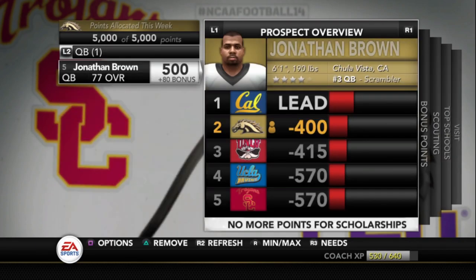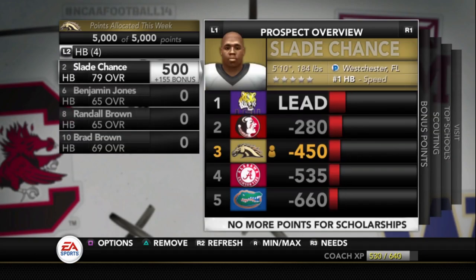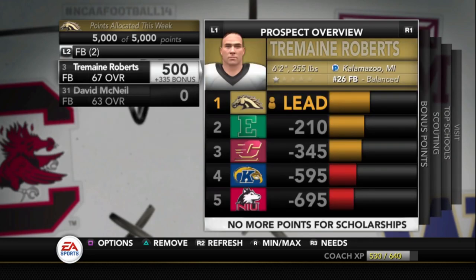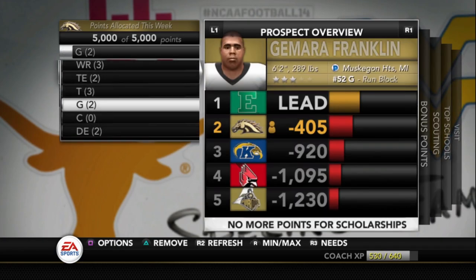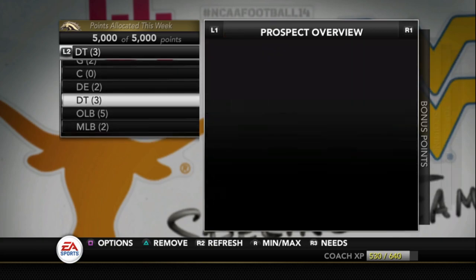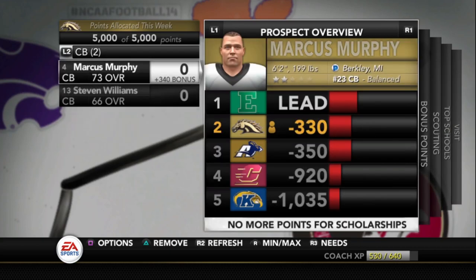Let's jump on this QB - looks like we're right there, number four, 100 behind the lead. I'm gonna keep pushing on that one, slowly catching up. The fullback - we got the lead on this one, so let's keep going with that. Tight end we got, slowly catching on. Defensive end - right behind him. We got a lot of three-star players, so hopefully we can capitalize on some of these because we're definitely going to need it.